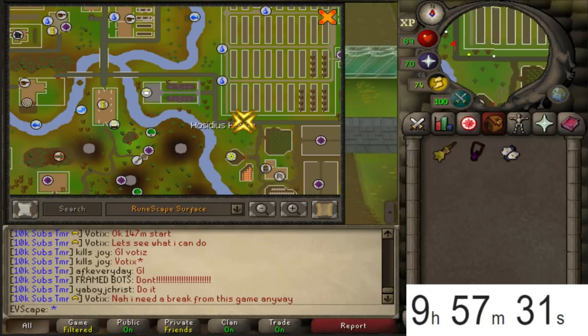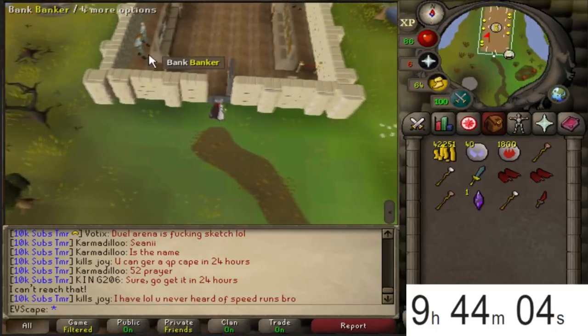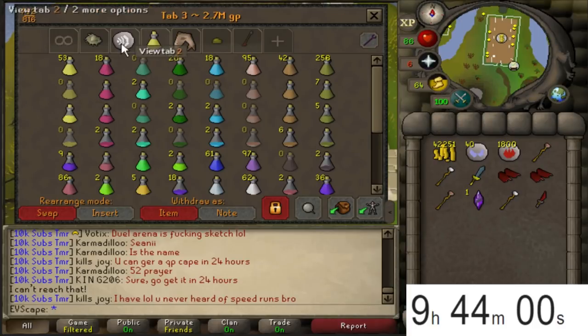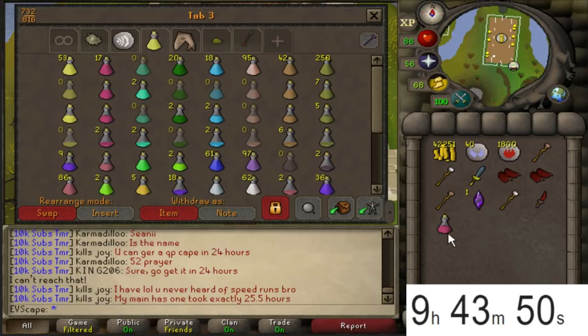Looks like our prayer bonus isn't high enough to avoid needing prayer restores, so back to the bank. We have exactly 18 super restores. We'll probably take one super restore per inventory. Let's jump back into it.